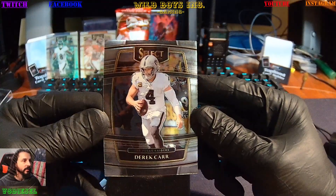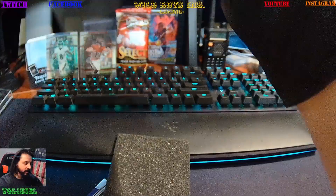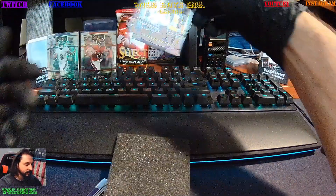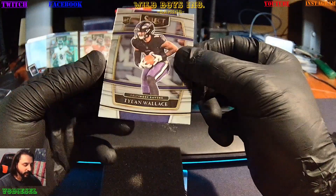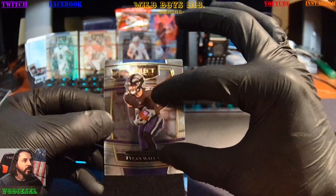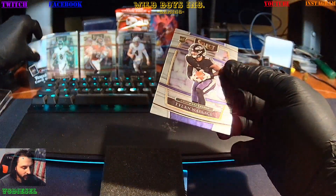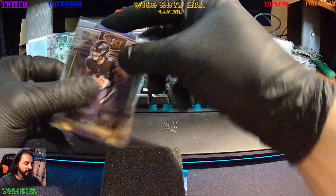We got a Derrick Carr. Looking at these, I love the Selects — the quality is fantastic, I'm sure I will love them. But the problem is we've got a Tylen Wallace rookie, and I feel like the card's longer, or at least it looks that way — it's an illusion with the way they have it centered.